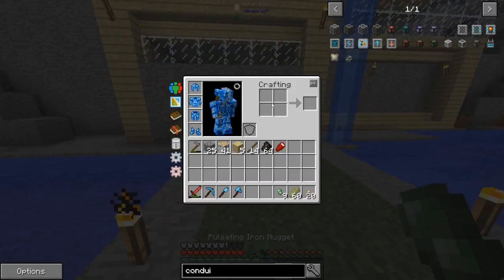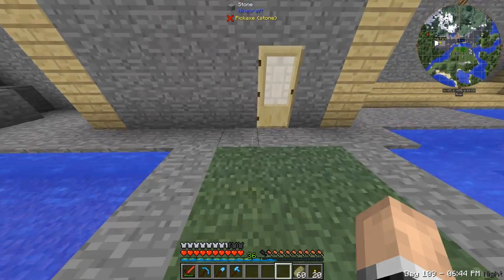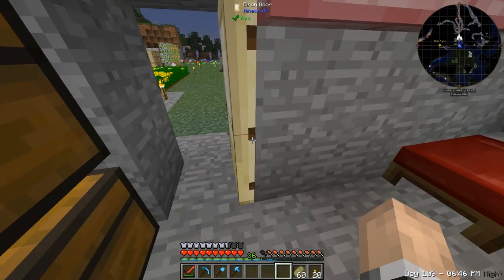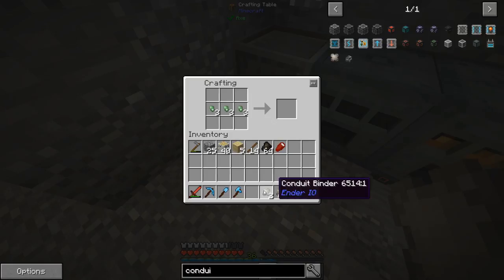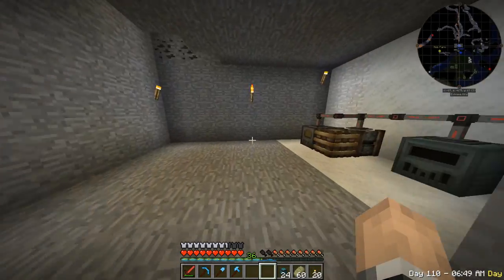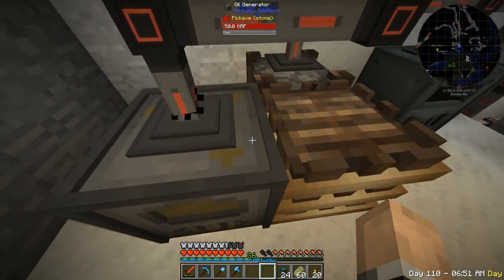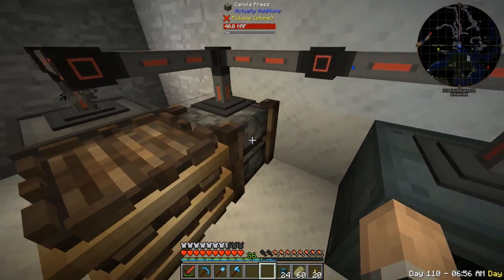There's a visual bug with the items when you close the interface, but the pulsating iron is there — I'm not duping anything. Now I'm going to make item conduits. There we go, that is beautiful — I've got the item conduits.